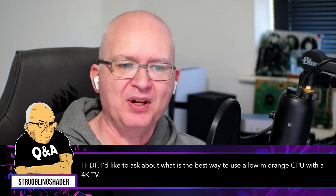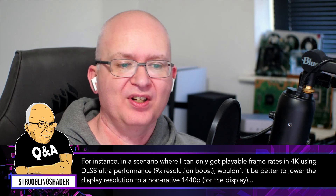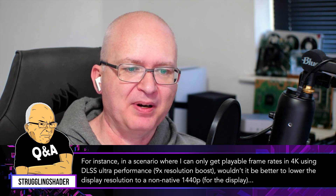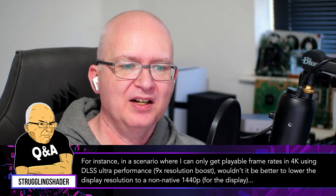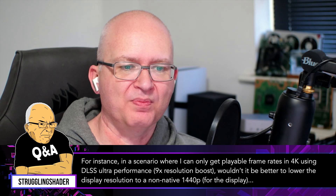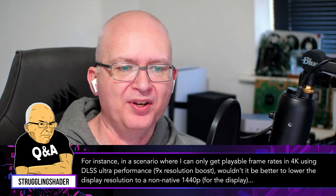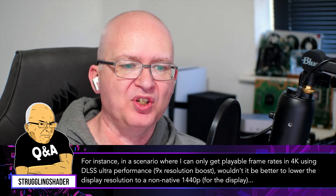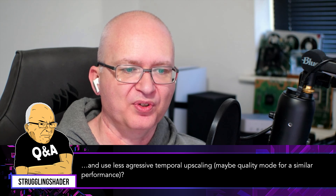Hi DF, I'd like to ask about what is the best way to use a low to mid-range GPU with a 4K TV. For instance, in a scenario where I can only get playable frame rates in 4K using DLSS Ultra Performance, which is a nine times resolution boost, wouldn't it be better to lower the display resolution to a non-native 1440p and use less aggressive temporal upscaling, maybe quality mode, for a similar performance?